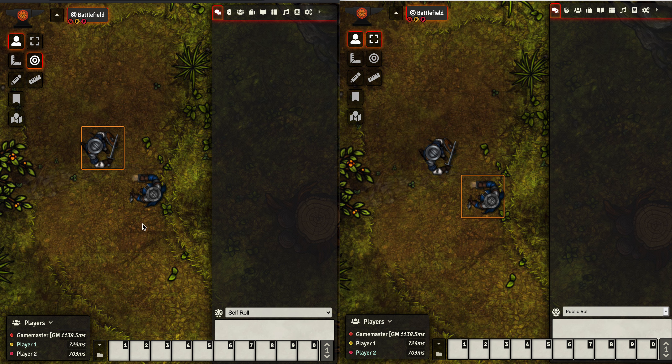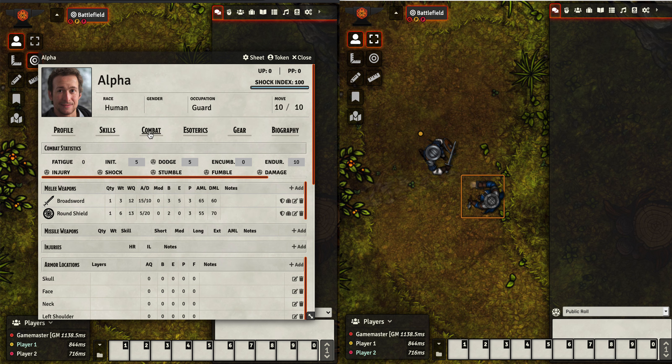I've set the screen up here a little bit differently from my last video. I've got two browsers. Over here is player one, who's controlling the character called Alpha, and over on the right I've got player two logged in, who is controlling the character Beta. These guys are going to go ahead and have at it in a little forest clearing. What we need to do is a little one-time setup. I've cleared the macro bars down here at the bottom, and we're going to go into the character sheet.